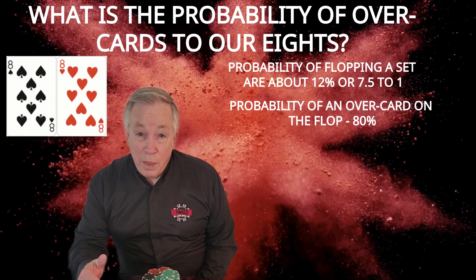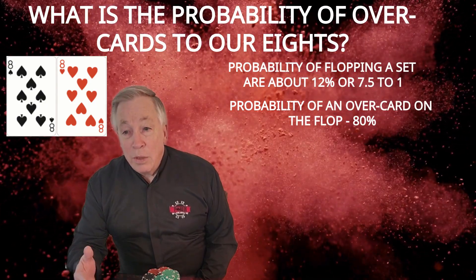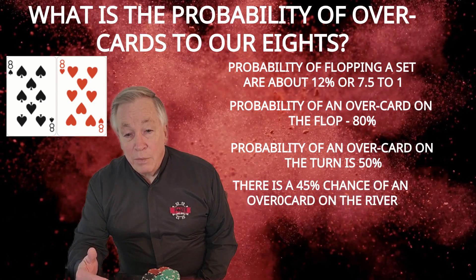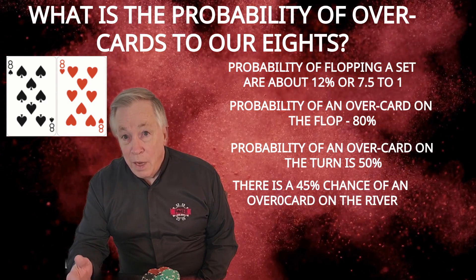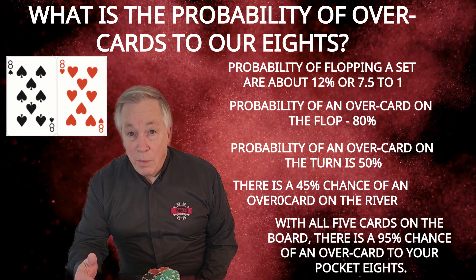If, by some miracle, that doesn't happen, then we have to consider the turn and river, where there is a 50% chance on the turn and a 45% chance on the river. With all five cards on the board, there is a 95% chance of an overcard appearing.